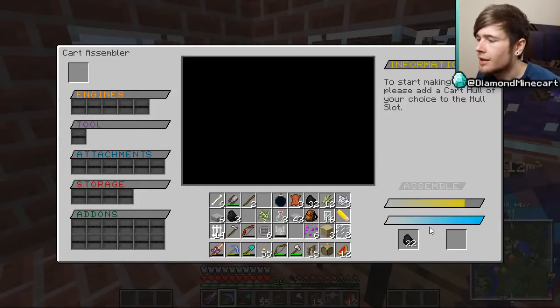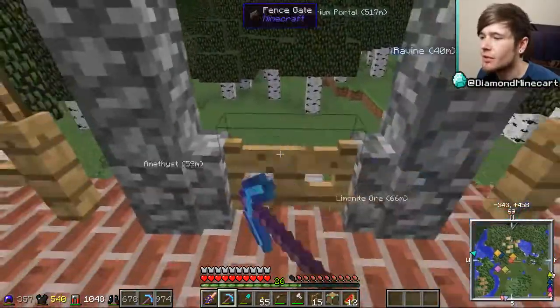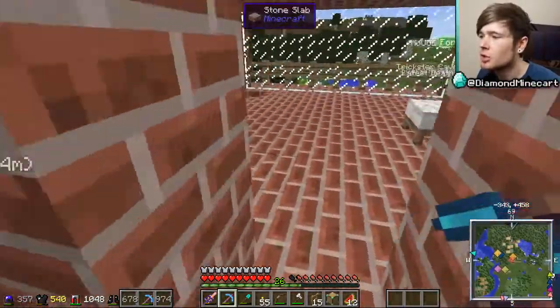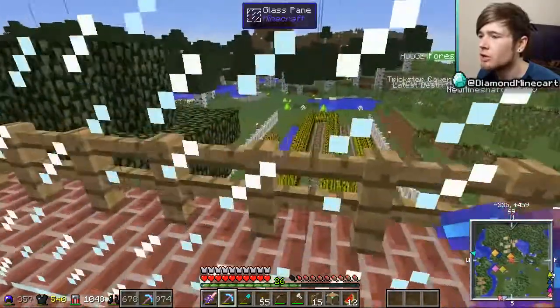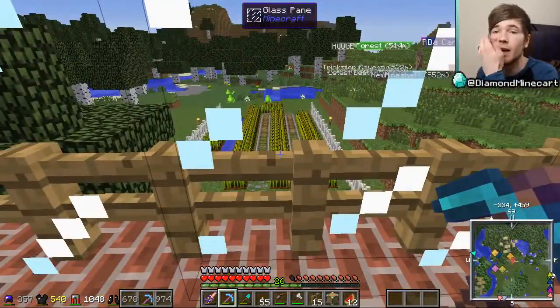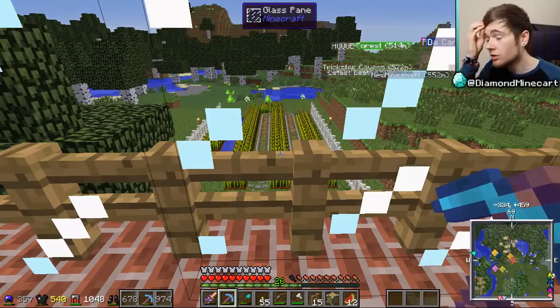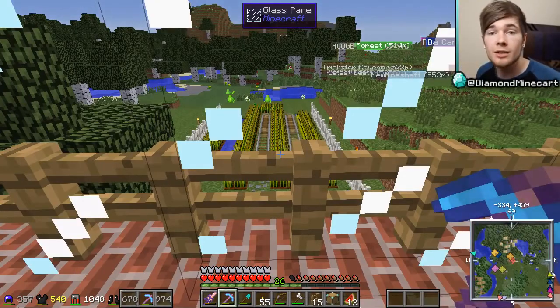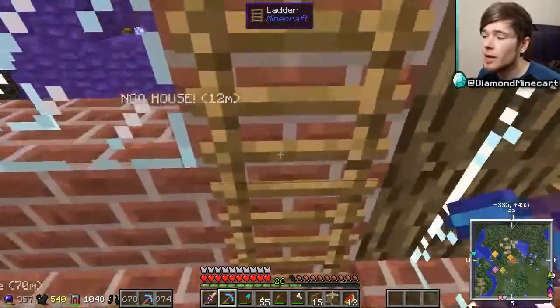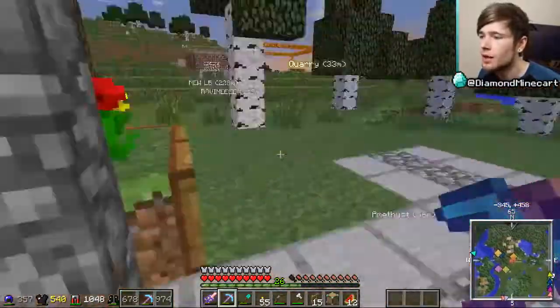Let's plop all of that in there and hopefully we'll have a mine cart to actually use today. This one should be a lot more efficient because we've got all of this growing, which means it'll harvest everything. It's now got a fertilizer and all that good stuff, so we're going to get hopefully a constant stream of wheat.